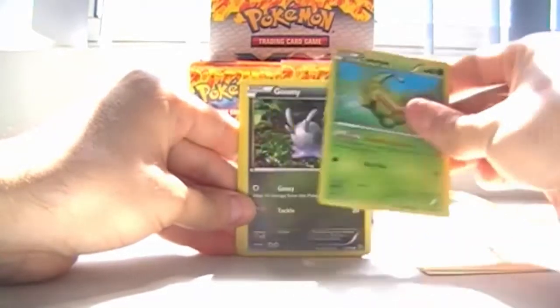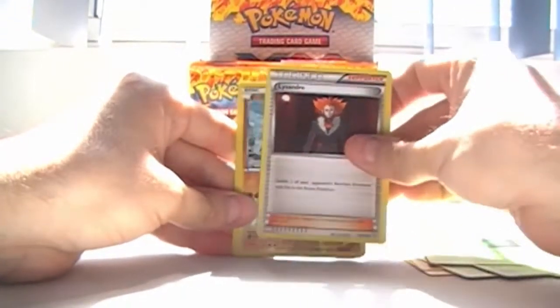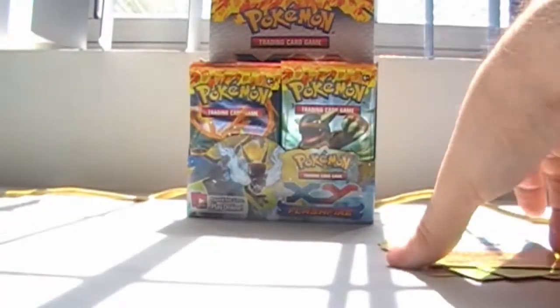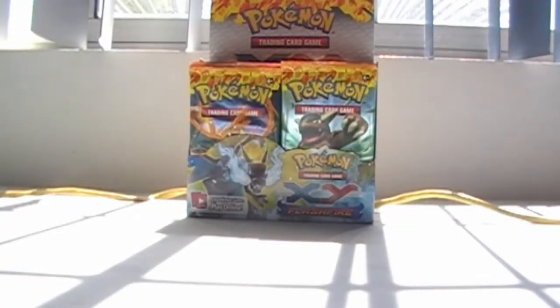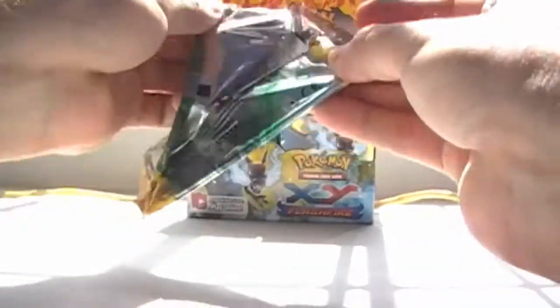Helioptile, Geodude, Caterpie, Gumi, Roselia, Trick Shovel, Roserade, Lysander, Binacle and Trubbish. I already like this box! I need to get more boxes like the last one — it was huge.